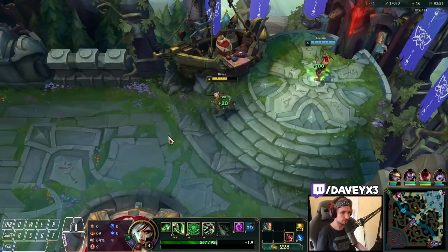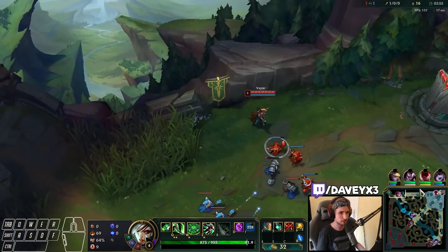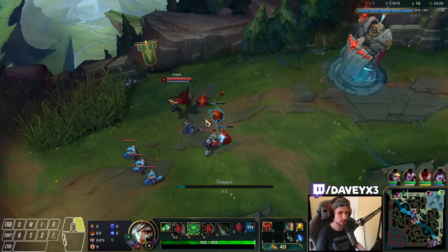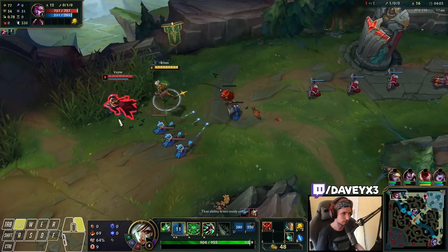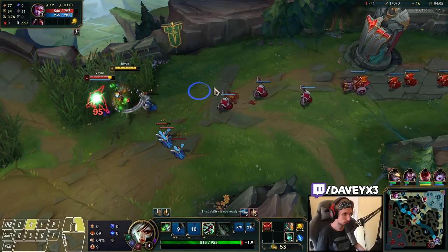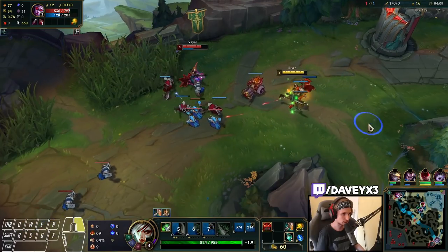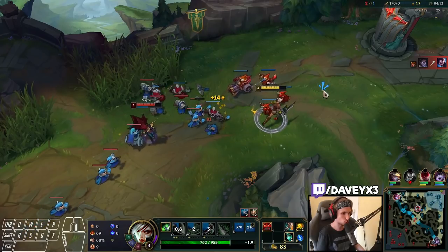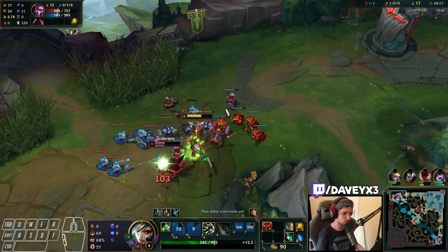We're going to buy the Phage. We'll bring two pots and TP back now. We've got to keep in mind that Vayne still has Exhaust. We shield it off so we don't take the damage. This Vayne is focusing so much on fighting me that he literally has no farm right now.